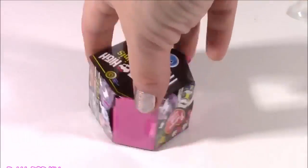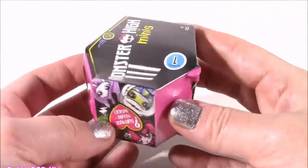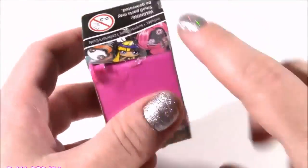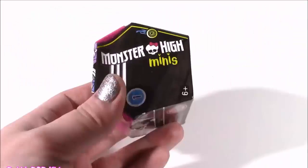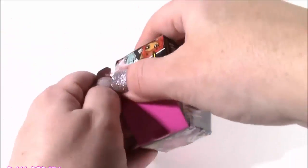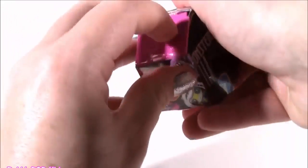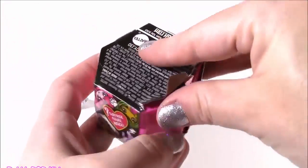This one looks kind of creepy — what do we have here? It is a Monster High minifigure. Look at this cute little box with a surprise figure inside. We can get all of these Monster High girls. I have opened one of these in the past and I think the only one I've ever collected is Miss Draculaura — she was so cute, she looked like a little baby doll. So maybe today we'll get another character, hopefully not a duplicate.